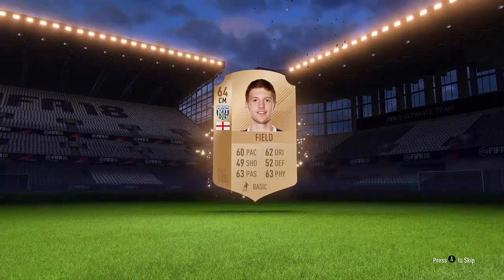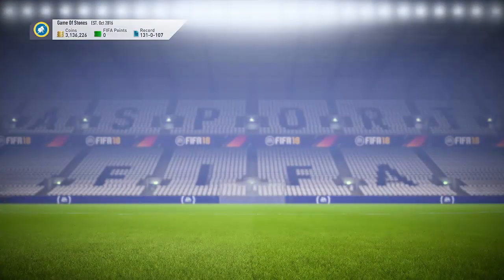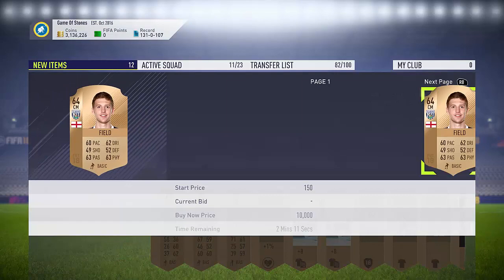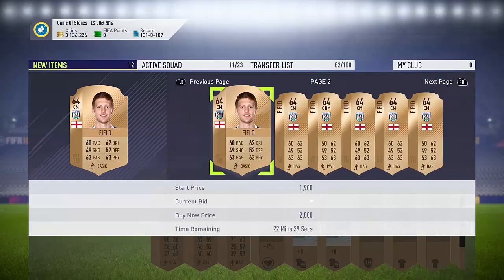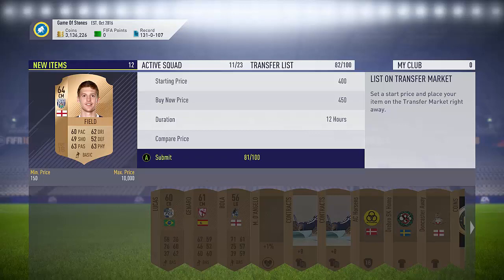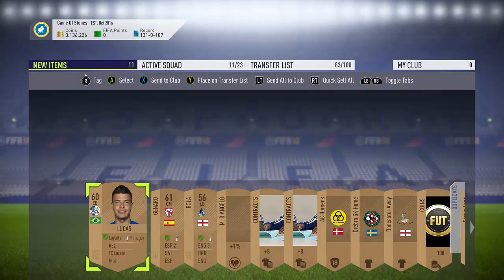A centre mid English, West Brom - this guy's guaranteed profit guys. This West Brom player, I think his name is Sam Field. Very nice little pull there. We can have a look at his value now and as you can see it's selling on for around 400 coins, which is the pack value. So we're going to list him for 450 to make sure we make money on the pack. Look guys you get all these players.